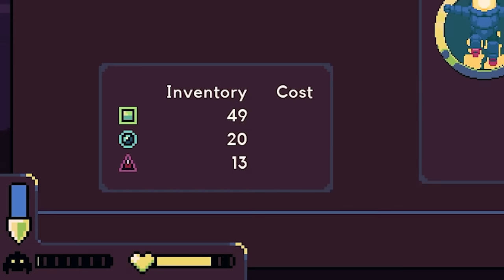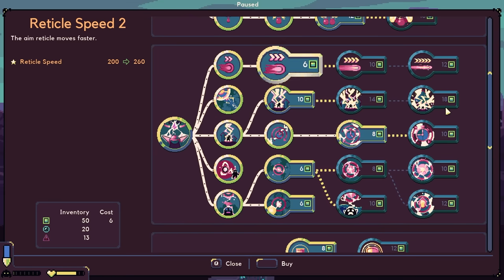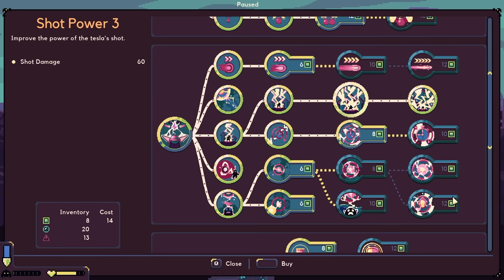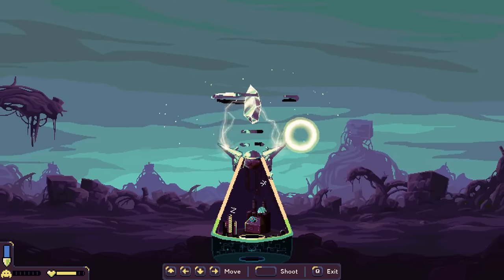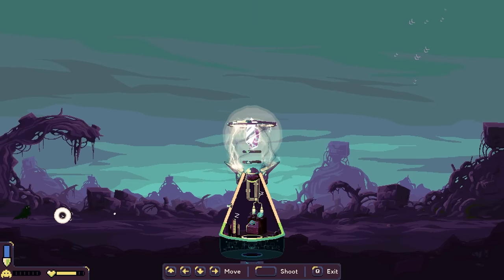I should have 49. Let's buy all the things. Movement speed — actually the shot power. Something gave me like an AoE discharge. I'm just going to max out the shot power. That's good, now I still have eight left. Aiming reticle — ready? That's so much faster. Ready, get set — and this guy's going to die.